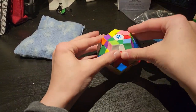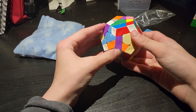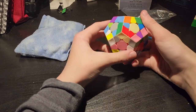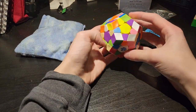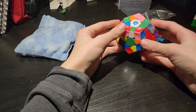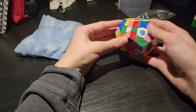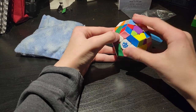Today I'm going to be solving a metamorphic with no help, so I'm going to scramble it. It's mostly scrambled but I'll be right. I'm done scrambling. I'm gonna start off by pairing these edges up to the white piece.